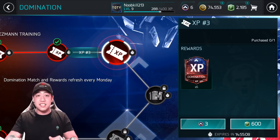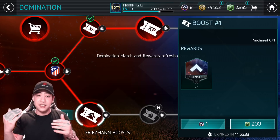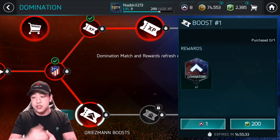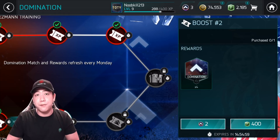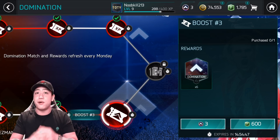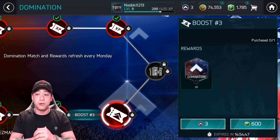Now the bottom widget is for skill boosters. The first tier costs 1 Domination Point or 200 FIFA Points and gives you 2 Boosters. The next costs 2 Domination Points or 400 FIFA Points and gives you 4 Domination Skill Boosters. And the last challenge costs 3 Domination Points or 600 FIFA Points and gives you a total of 6 Skill Boosters.